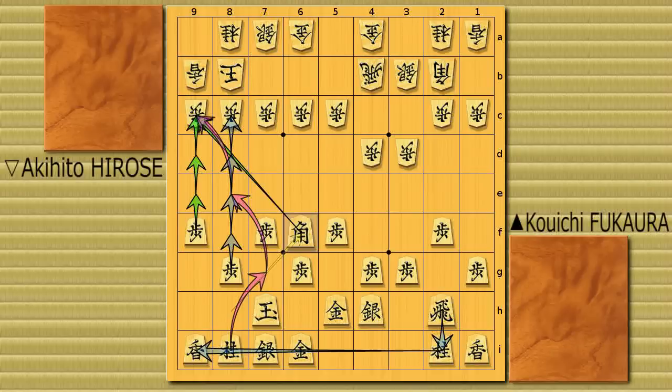We often see this kind of strategy in amateur games. Let's say your friend is very good at playing Ranger Rook Anaguma — you sometimes use this strategy to beat him. But this is a professional game and it's even a title match. So is it going to work out? If this strategy were to work out well, then Ranger Rook Anaguma has to disappear from the professional world. So let's see whether it's going to work out or not.